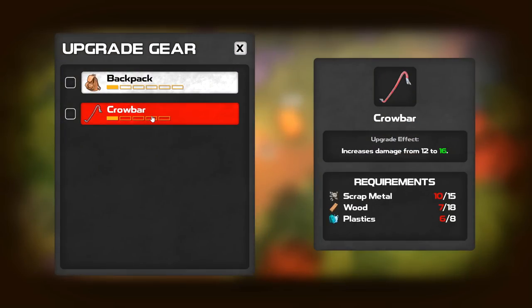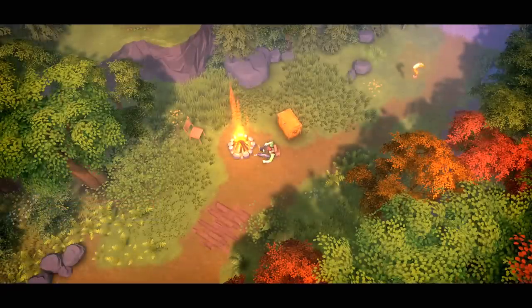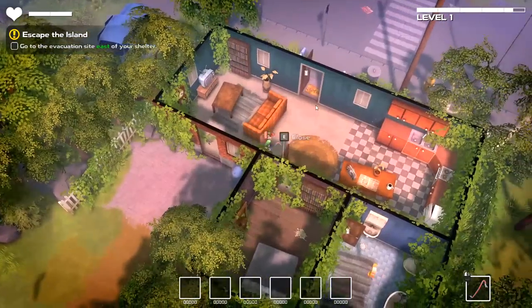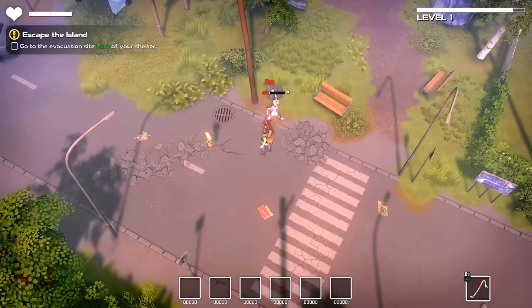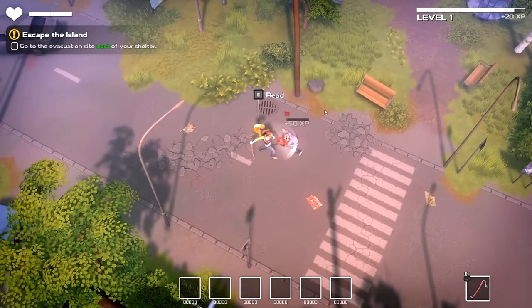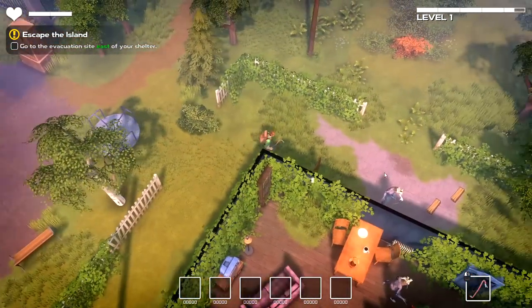How are we looking on the upgrade for the crowbar? We need five more scrap metal and about 11 more wood, so I think wood is going to be the principal acquisition there. But I am excited about the upgrade gameplay loop — it feels nice. I actually like the way the inventory is managed in this game. Kind of dodge backwards real quick. She's down. I actually don't really want the cloth just yet — I don't think it's going to be that helpful.